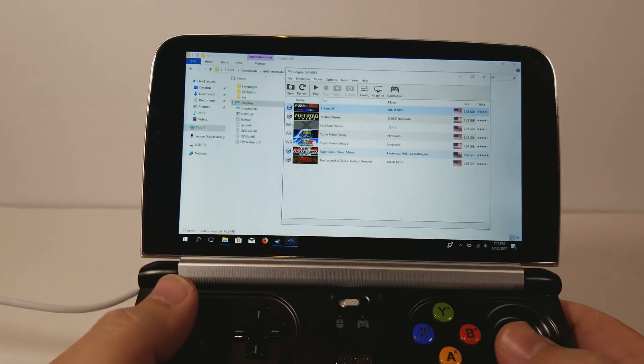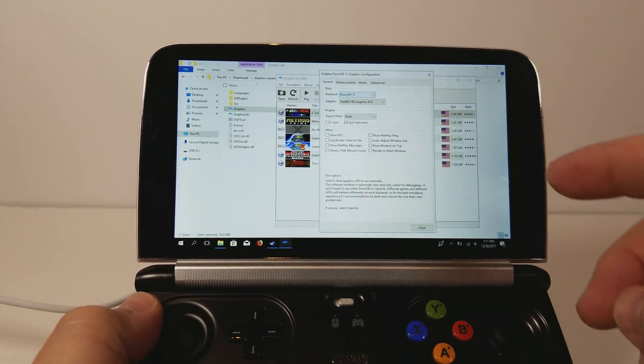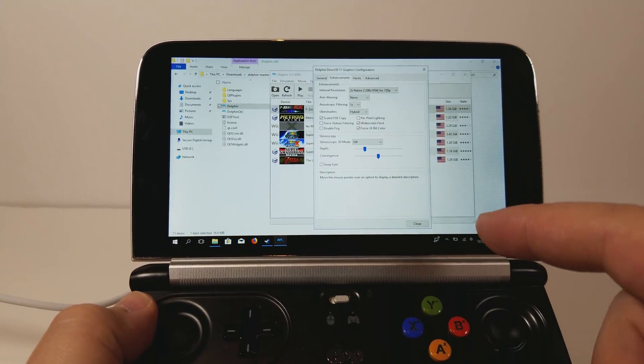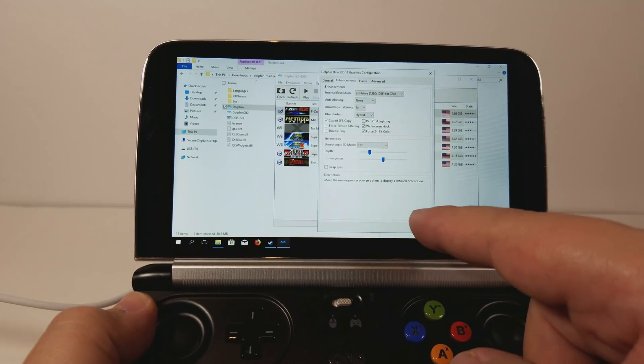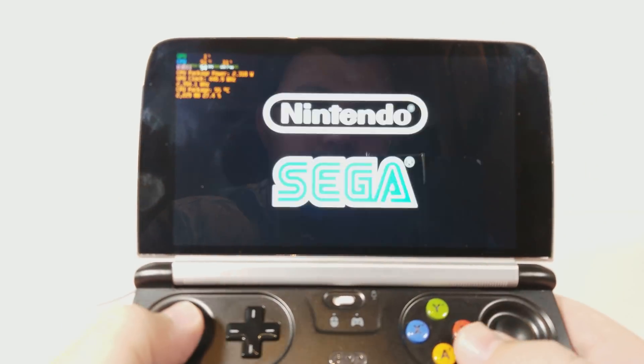Hello everyone, my name is Fox. This is the GB2N2. We're going to be doing some Dolphin tests again. Someone had asked me to test out F0GX, so I'm going to do that, but we're also going to do it at 2x native internal resolution, just so you can see that that is possible.